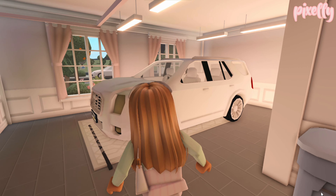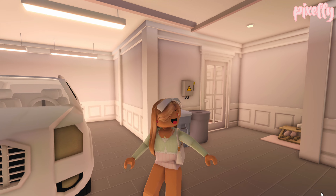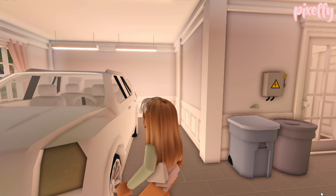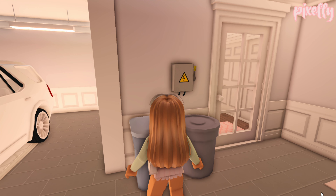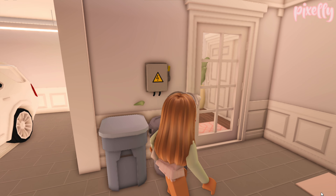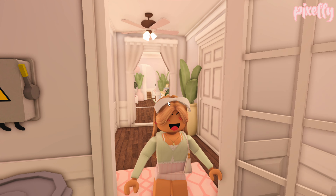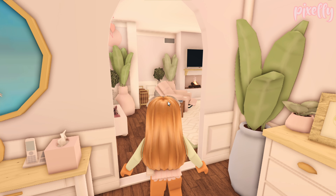Now we're heading inside. Like I said, the whole interior had a renovation, but this part is relatively the same. When you first walk in, you see a clothing rack, an umbrella holder, and a mirror — all the essentials you need when you first come into a house. On the opposite side we have a shelf and a plant, and over here is a dresser with a photo we took when we first moved into this house.